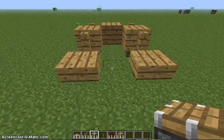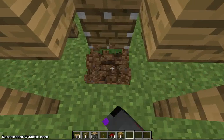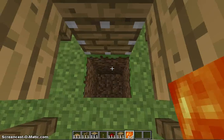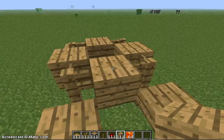Before you add the last one, you then get a piston and put it there. You then want to dig down two, put some lava down there, then put the other block there.